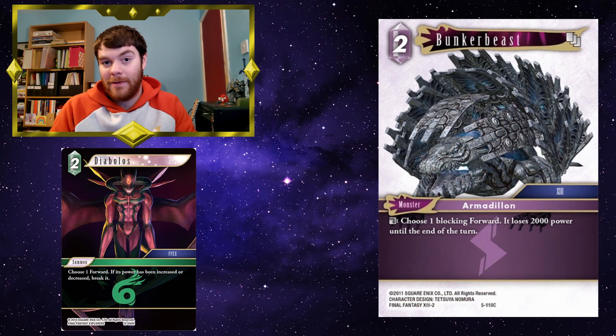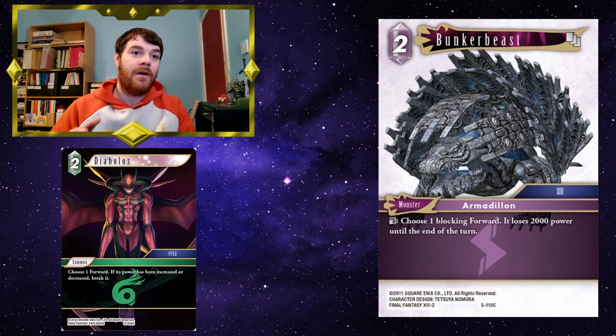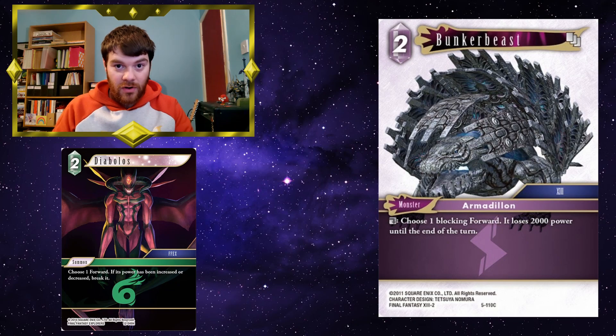Bunker Beast — maybe your opponent's got the 3CP First Strike 9k Garland; he's a massive pain to deal with. But you just attack with a tiny little forward, they block, you then use Bunker Beast. Bunker Beast will reduce his power, and then Diabolos can just outright break it. All this happens before Garland gets to deal any damage, so it doesn't matter what forward you've got — the Bunker Beast and the Diabolos come before damage resolution.